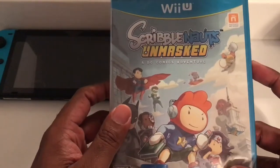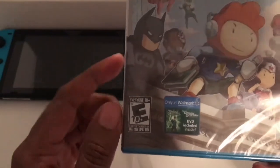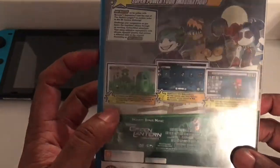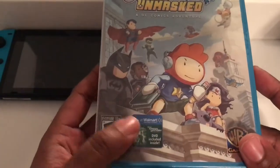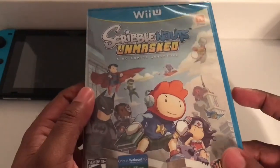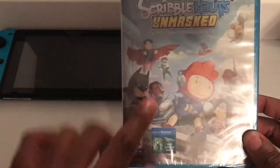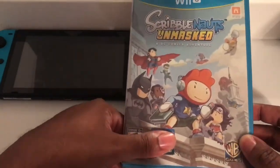This one is Scramble Knots — Wii inversion, only at Walmart, with the DVD inside. This is a nice find. I actually got it on eBay — the person sold it to me for around ten bucks. The listing picture was a default picture without the sticker, so without the sticker it would just look plain. But yeah, it's brand new sealed.